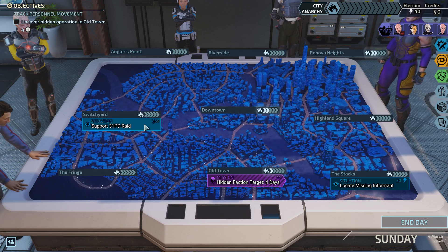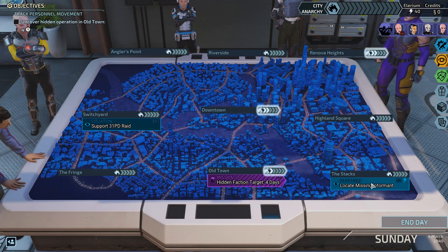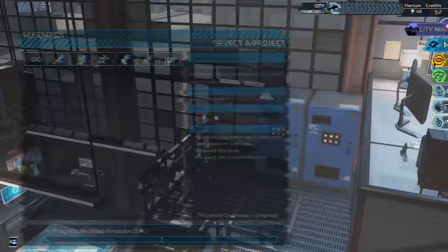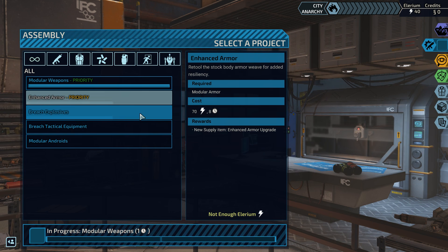I think I'm grasping this. So what do we want — do we want 65 credits or 30 Illyrium more? The cost of enhanced armor is 70 Illyrium, so that sure makes it look like we want the 30 Illyrium, right?